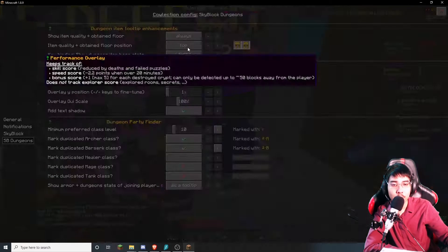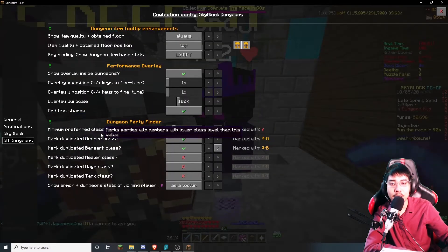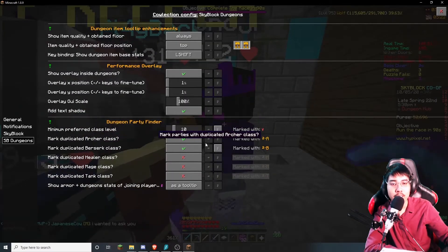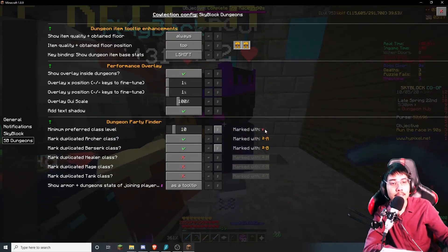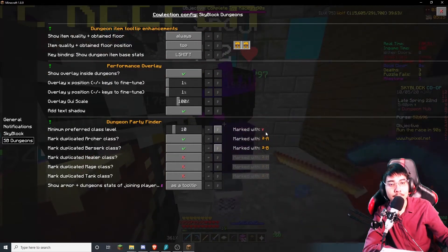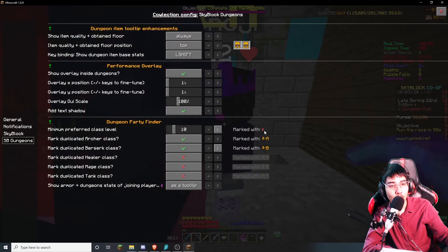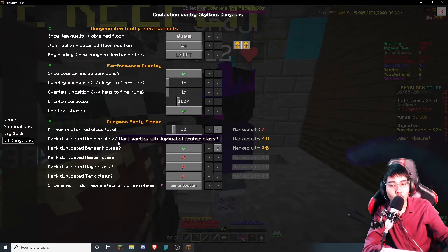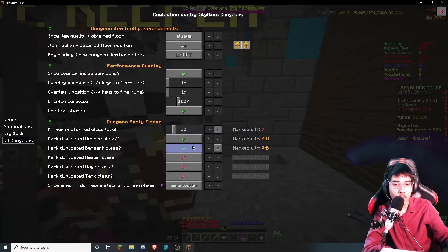You can also check for duplicates — if you want to maximize Catacomb XP and Class XP, you want to go without duplicate classes. The duplicate check will give you a little icon showing 2 Berserkers, 2 Archers, etc. There's also a completion overlay in the top right by default, but you can move it anywhere you want.